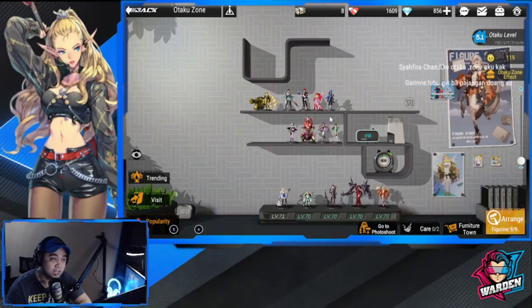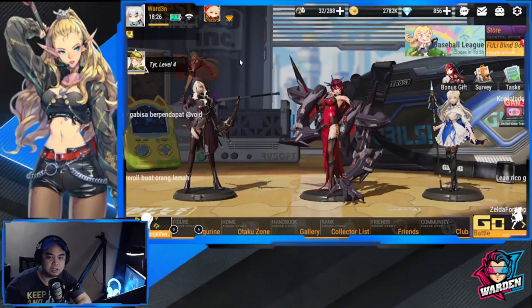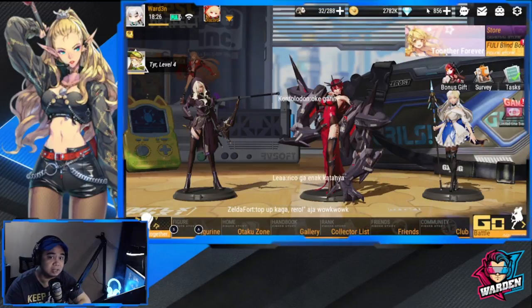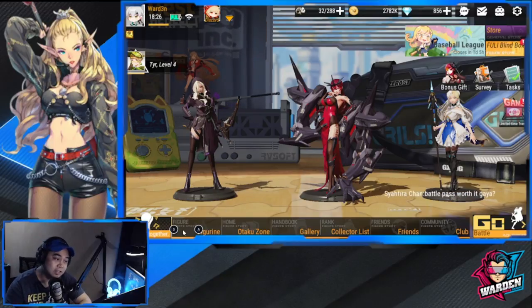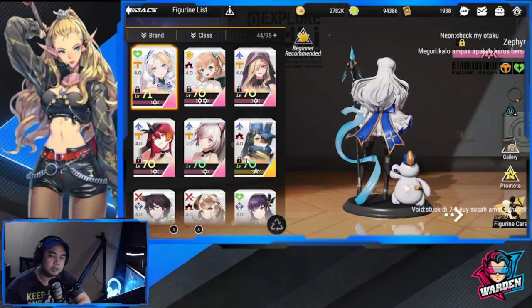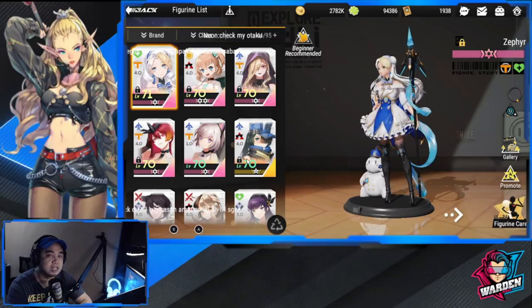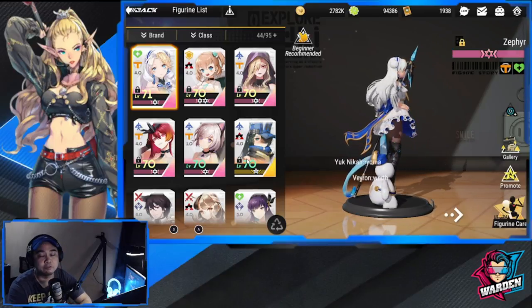Note that your skills don't level up together with the figures placed in the Otaku — skills still have to be leveled up separately. A couple of last tips: don't hesitate to spend your diamonds for recruits because you'll need a lot of copies and a lot more figures. You'll need AOE and single-target damage for certain stages. At this point, we don't need to save diamonds because we can farm them.